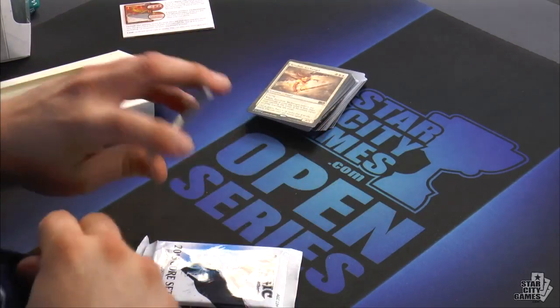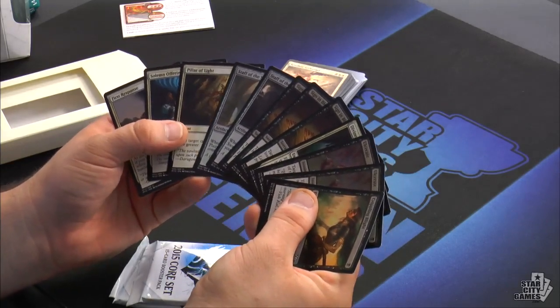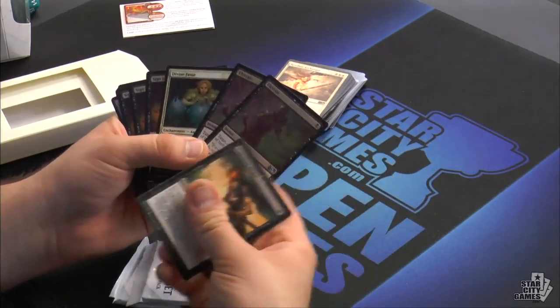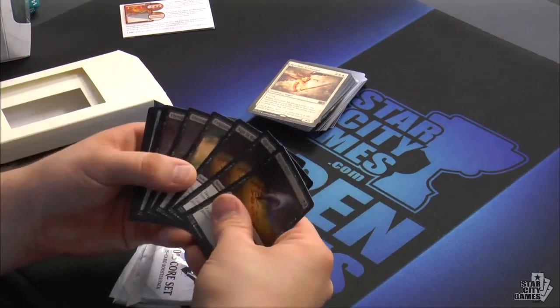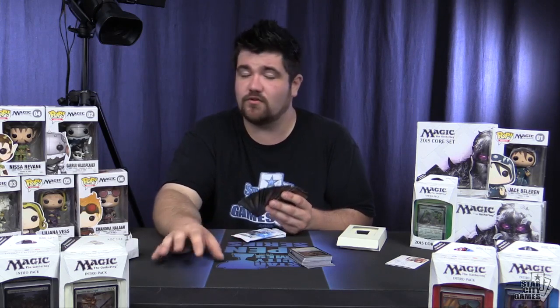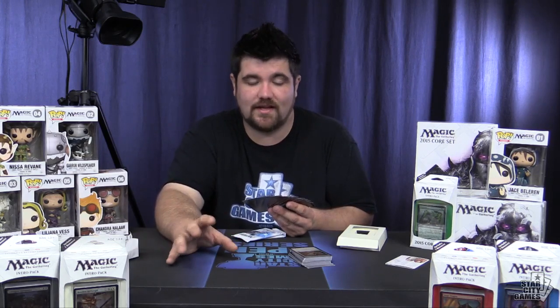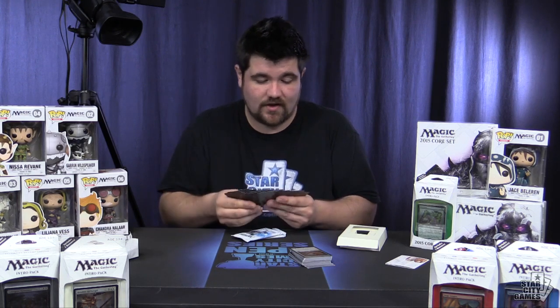Now our deck is all about gaining life and abusing that, so we have a lot of ways that use that life gain — Ulcerate, a good removal spell that costs us life, along with Sign of Blood that gives us card advantage. Sign of Blood is, in my opinion, the best card in the set — I think this card is absolutely broken good, something that Wizards might not even should have reprinted. When it came out last time it was in a format that didn't cater to it, but right now Standard Mono Black is a very good deck and this is very abusable. If you're on the play and cast this on turn two, you're already up a card before your opponent has two lands in play. Sign of Blood is an extremely powerful card that is going to go great in our deck.